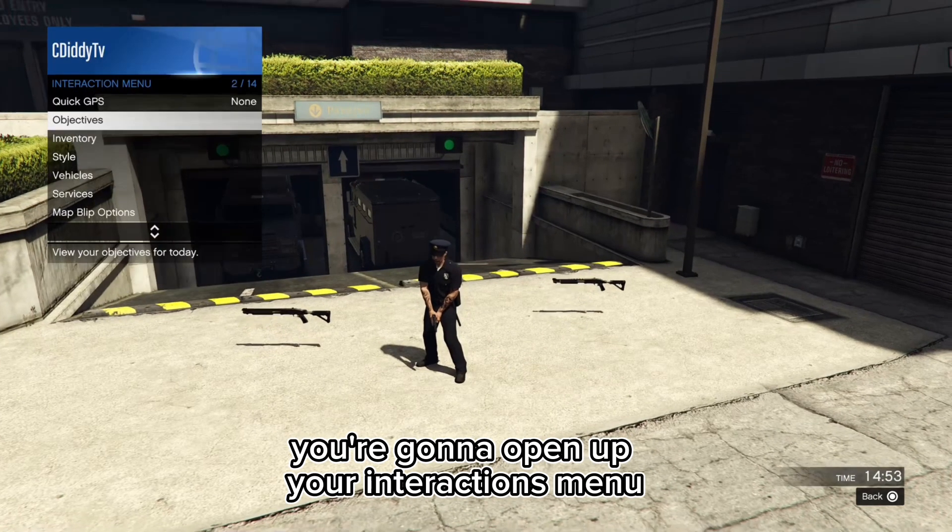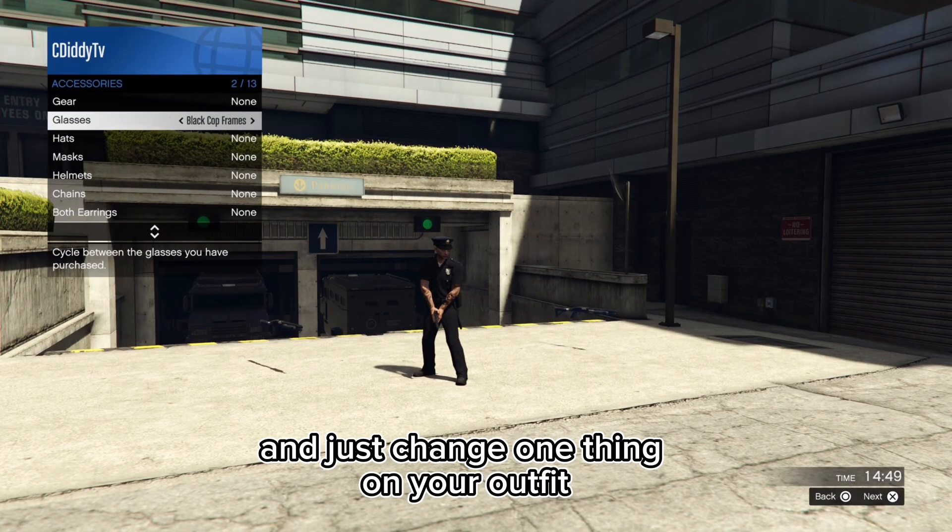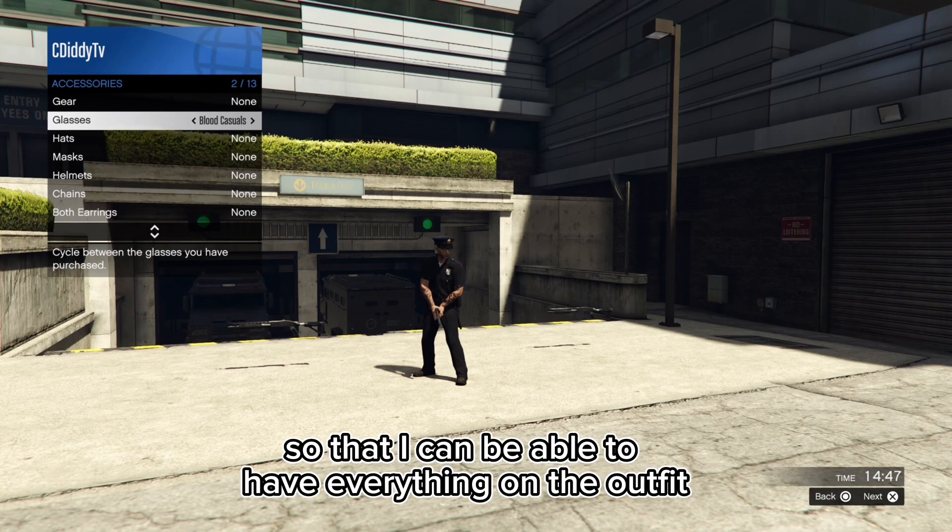When y'all get into the mission, you're gonna open up your interactions menu and just change one thing on your outfit. I just chose the glasses so that I can have everything on the outfit.